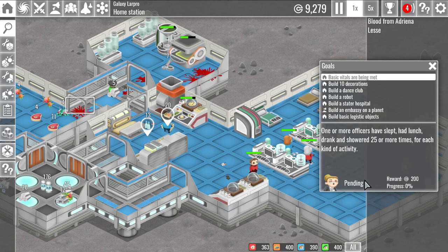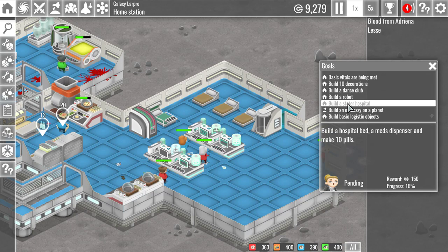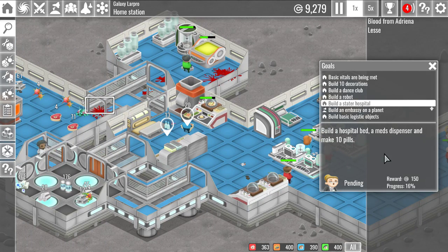Grid five officers done. We have the dance club. We have to do to start our hospital: a hospital bed, a med dispenser, and make 10 pills. So we've got some of it but we don't have the pills made because we're missing — what is it — the slime.